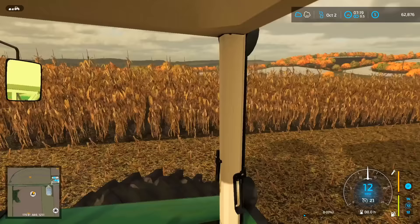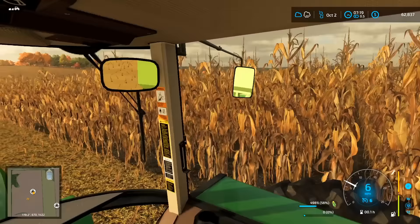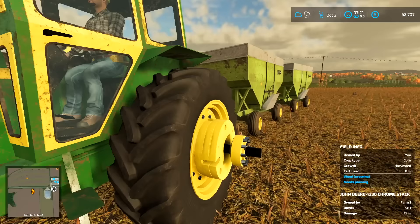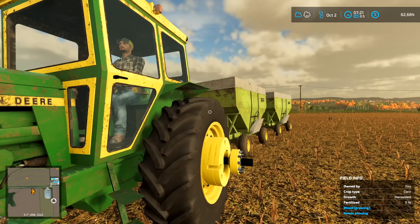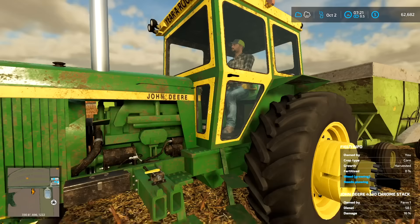We got Kevin going in the combine and he's about full so we're going to unload him to keep Kevin going. Actually — that's Kevin's wife who took over for a little bit. He had to run, so his wife took over the combine and I didn't even realize it. Buck never told me. She's filling the back wagon. Did Kevin ever tell you his wife was taking over the combine? No, nobody told me — Kevin said he had to get back to work at some point.